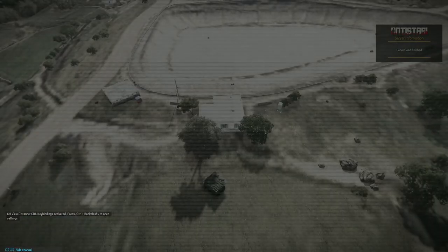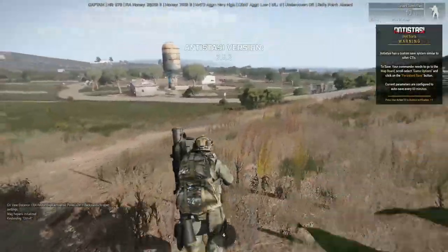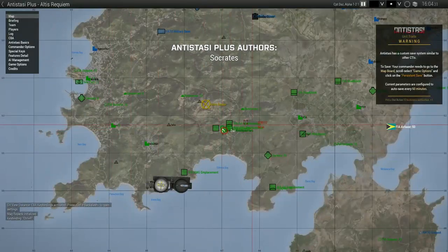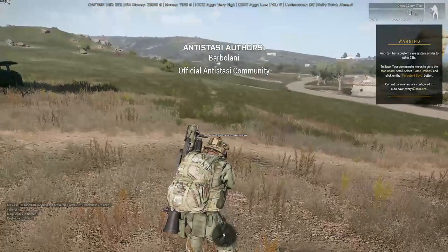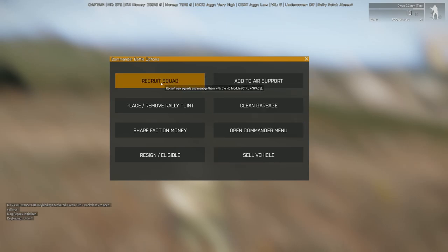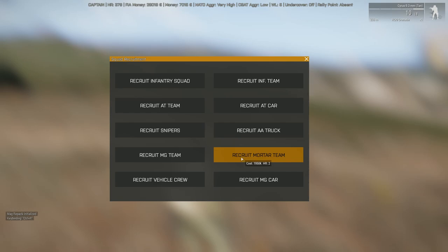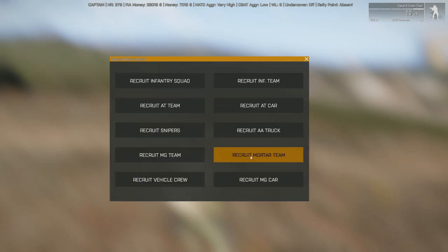Assuming you've got to war level 5, unlocked a few bits and pieces, and control a decent amount of the map, what you do is enter your commander menu. You can recruit a squad from here — recruit mortar team — or you can make a mortar squad from here. Either doesn't matter, but let's do the team.